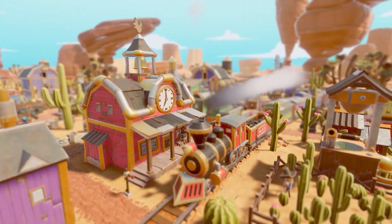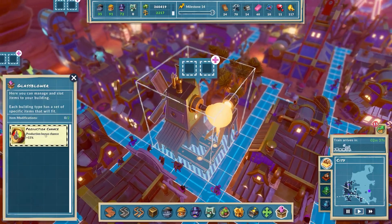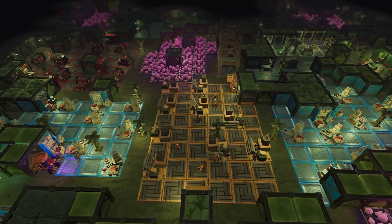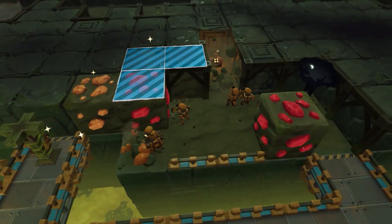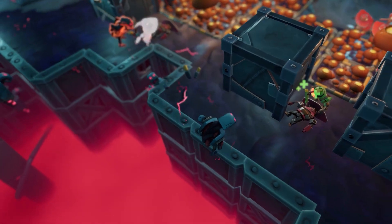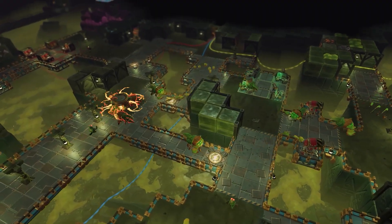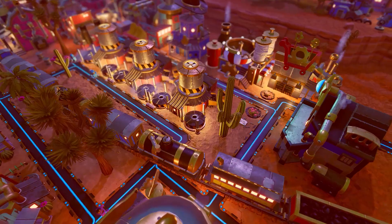Grow your workforce so you can head underneath the ground to harvest resources and attempt to find some lost ancient tech. You'll need to fight off waves of creepy crawlies that attack your tech underground, utilising some tower defence elements to keep your equipment and your bots safe. This is a rootin' tootin' addition to the city builder space that combines futuristic elements with the Wild West, and is a great choice for the budding city builder.